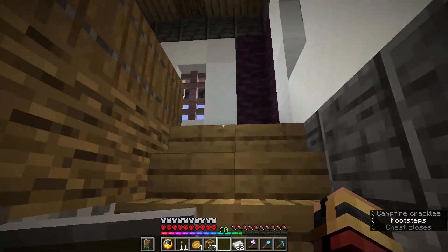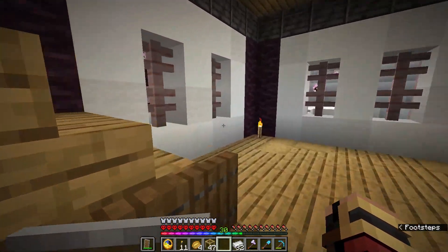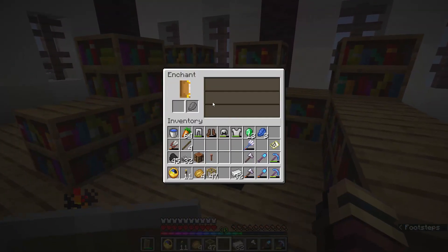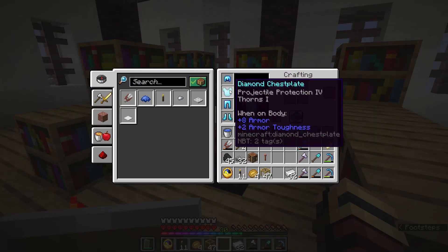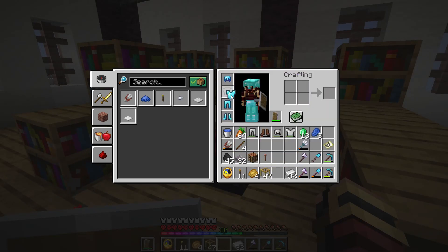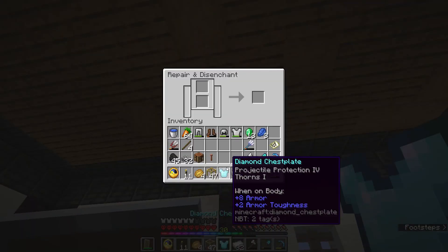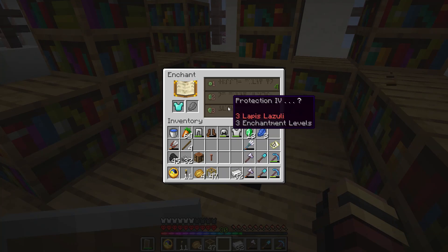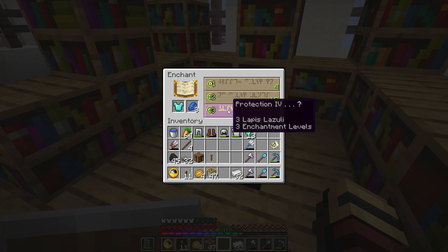Hopefully we don't get too shafted with the enchantments like last round. Let's keep Aqua Affinity for now. I don't like the chest plate as much, so let's do the chest plate — and Protection IV, perfect! I like that already.